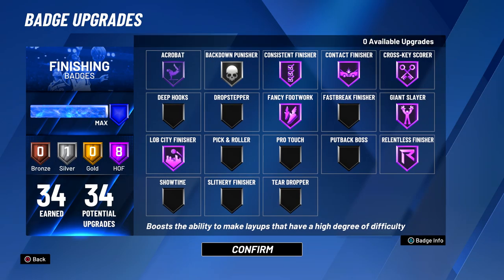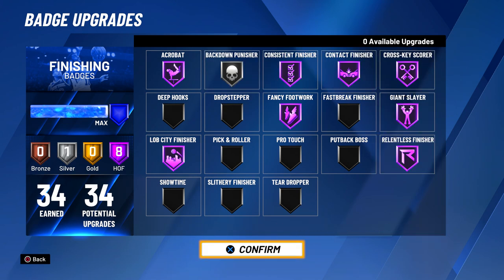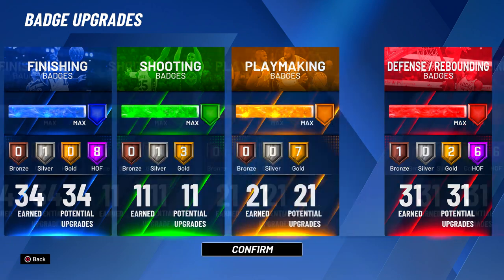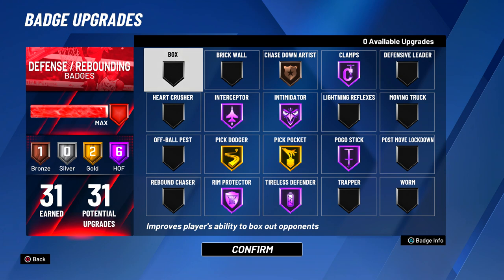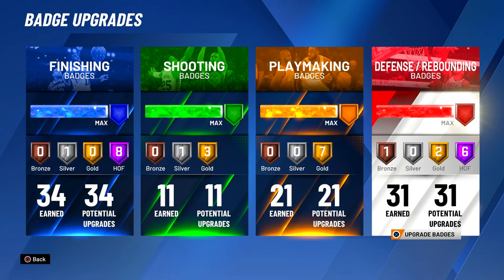Now let's move into my favorite part of this build — the badges. Just look at the finishing badges; the finishing badges are too OP. Now look at the shooting — I got shooting badges and I can't even shoot the rock. The playmaking: I do have seven playmaking badges. When we go to the defensive badges, look how many badges I can pick from. This is the definition of a legend demigod build. This build is a god — I promise you, you will be horsing over centers like no other. You can dunk on people, you can even shoot midis when you hit legend.